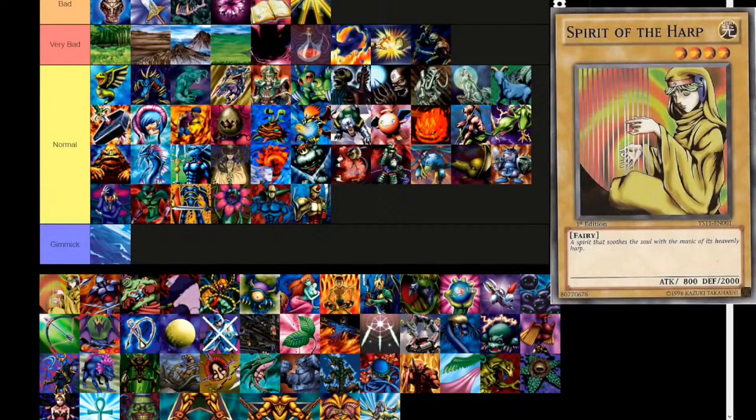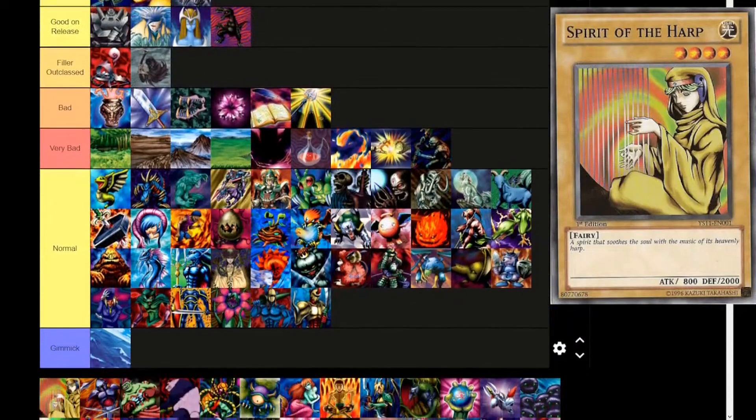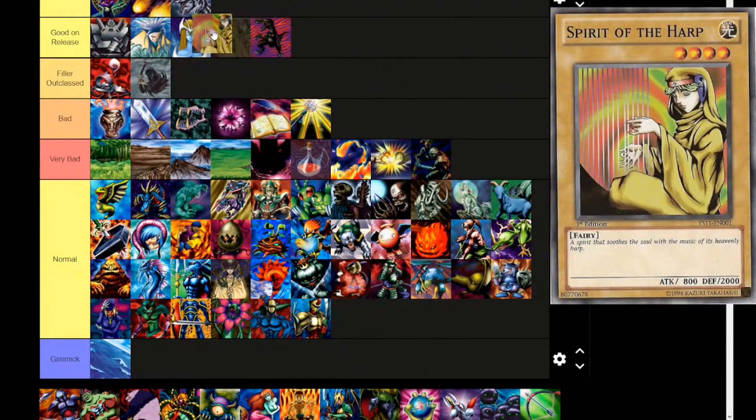Next up, Spirit of the Harp — and I think 2000 defense puts it at Good on Release. Light attribute, level 4, fairy type. 'A spirit that soothes the soul with the music of its heavenly harp.' 800 attack, 2000 defense. Not the worst option.